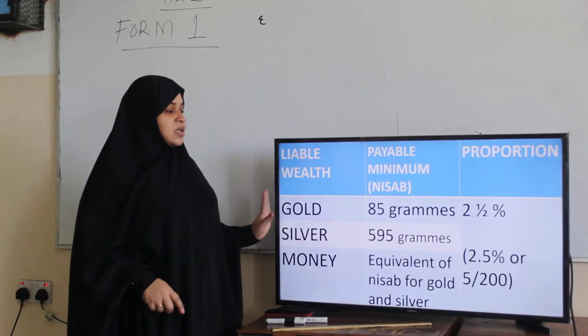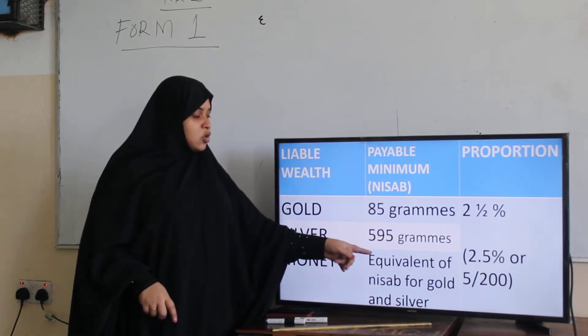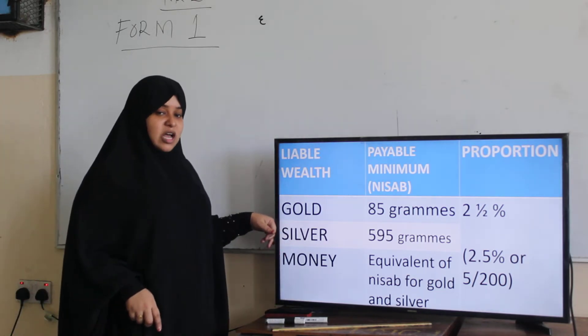The nisab for gold, silver, and money — the proportion is 2.5% of whatever gold that you have.